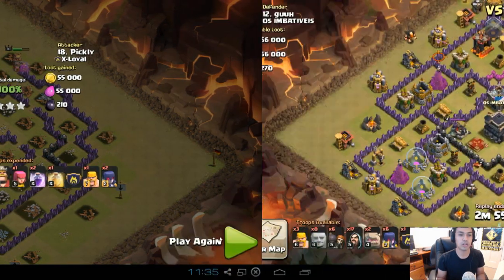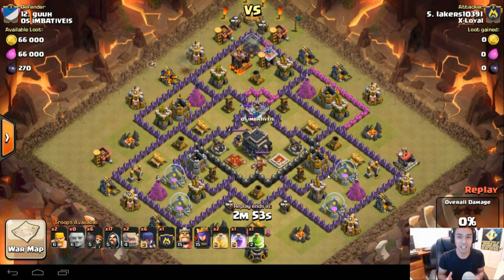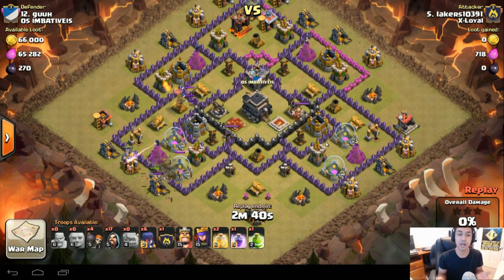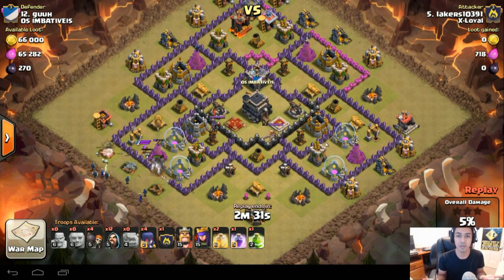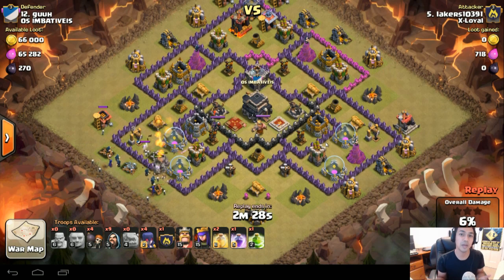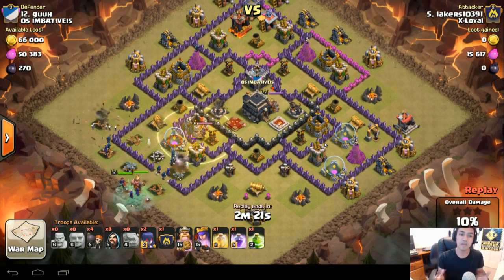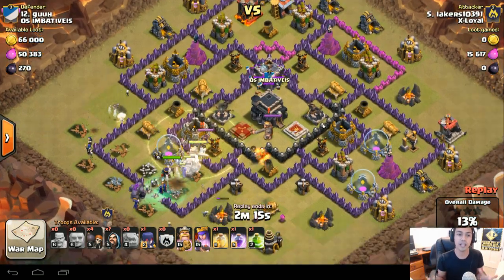The second raid — we've got Lakers. This base is called the Geezer, and I've done a recent video on a GoLavaloon raid — the last episode before this one, a 3-star series episode — showing a GoLavaloon on this base. This base is quite popular; I've seen it many times in clan wars. My clan has 3-starred it so many times that people with this base should probably change it. The last 3-star was a GoLavaloon, but this time it's just a standard GoWiWi.